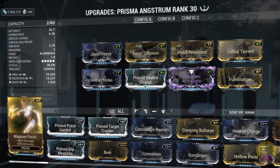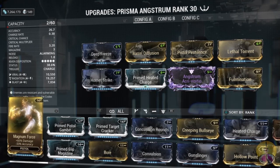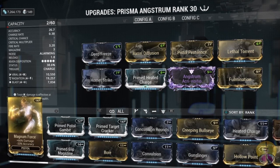For elements, I have Deep Freeze, Prime Heated Charge, and Pistol Pestilence, which also adds more status chance. I also have Flammation, which increases the explosive range on each projectile. This can create more risk for yourself, but you wouldn't want to use this weapon in a close-quarters environment anyway, so I find it a better use on this weapon.